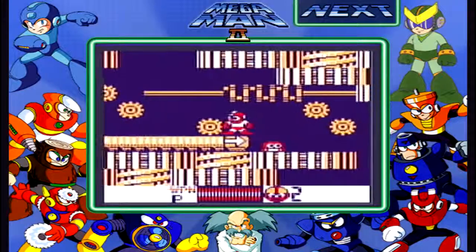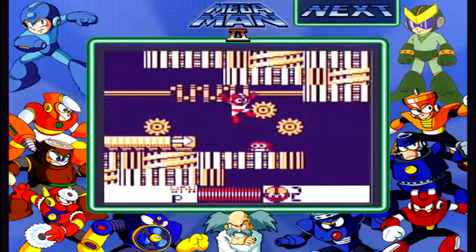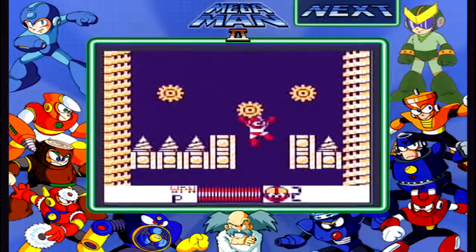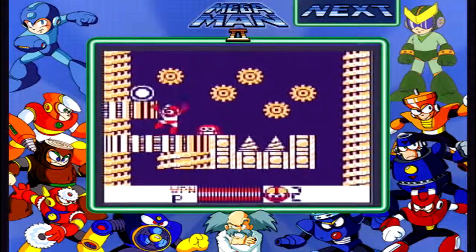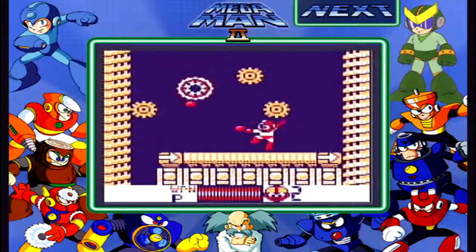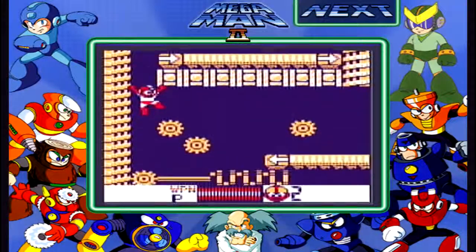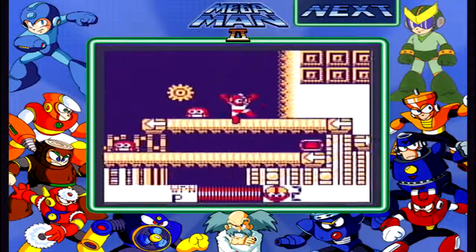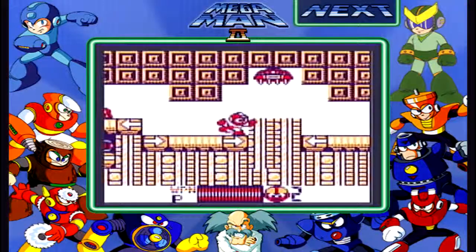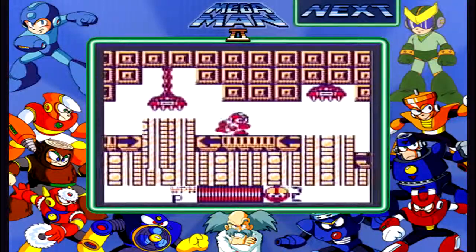You're gonna notice that you got a lot of the same things in this stage, but holy crap, they do not pull the punches this time around. Spikes on the second screen — it's a little ridiculous putting spikes that early. We got more of these guys on the wheels that come after us, but they're pretty easy, just like before.